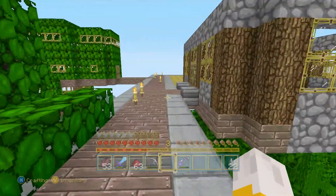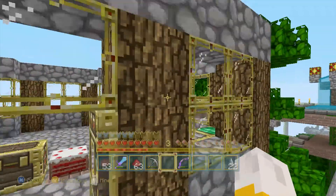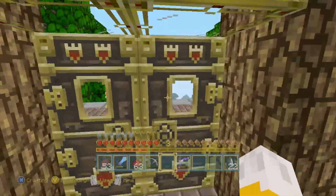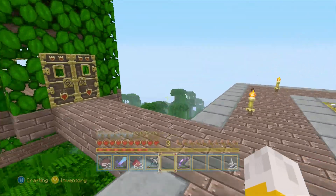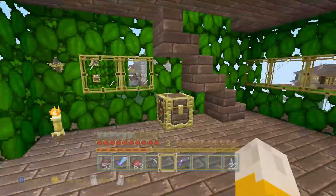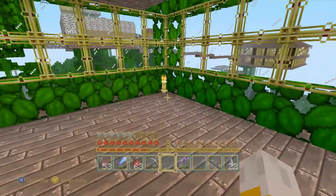Now if we come over here, this is a house in progress. The owner didn't put up a sign, so I'm just going to call this the blank house. And over here — the player that made this doesn't actually have an actual profile; she borrowed it from someone, and that's how she was able to come in here and build this.